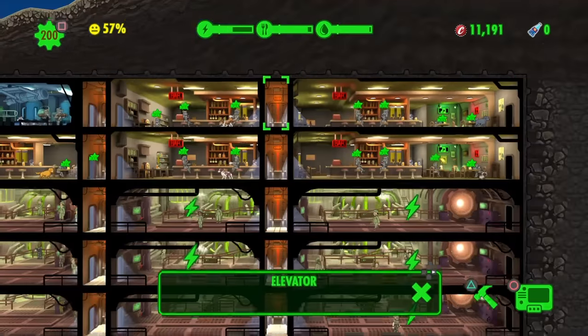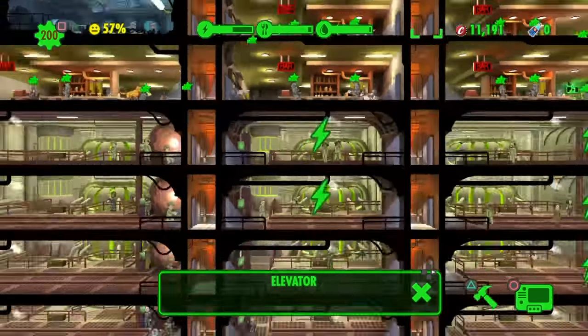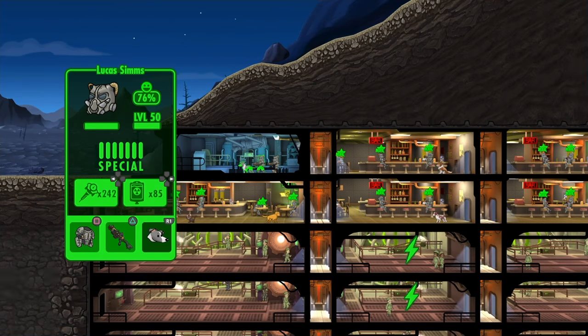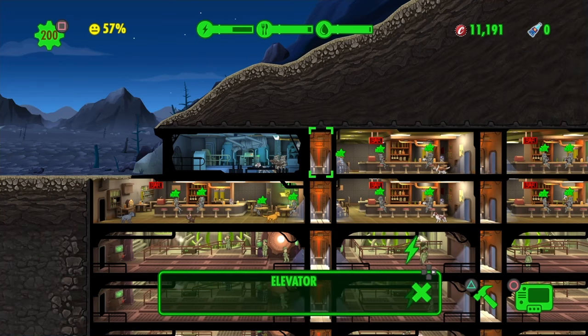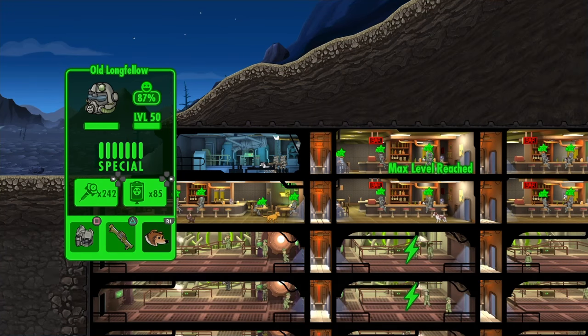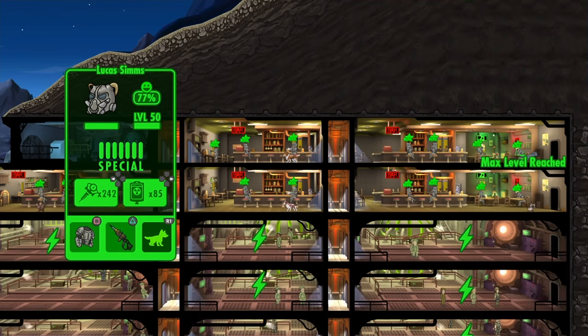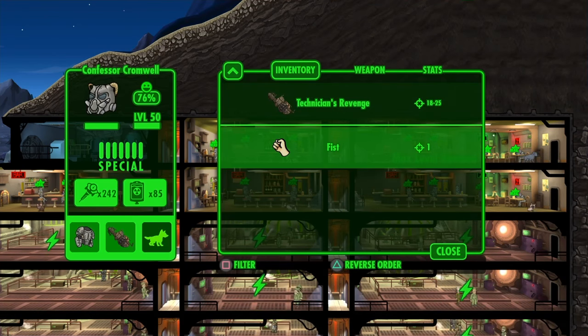So as you can see, my base layout is basically very simple. Up here I have the bar, and the reason I set it up like this is because whenever I get raided, I have all these vault dwellers here and they all have power armor with the most powerful weapons in the game — rocket launchers, pets, and other heavy-duty weapons. As you can see, damage ranges from 18 to 25, and this one's got a Fat Man.